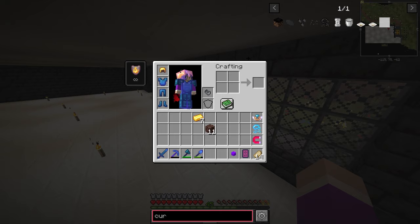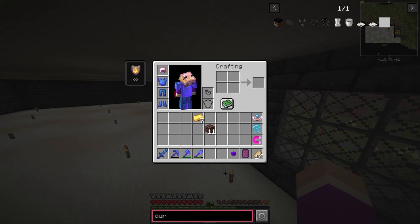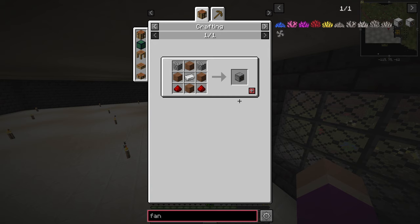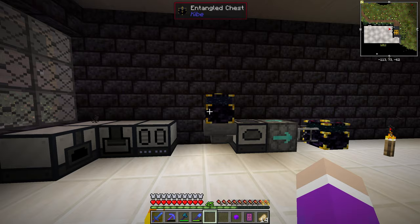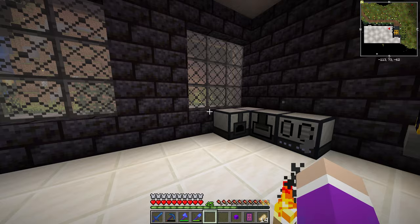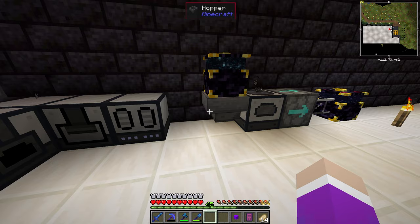We'll get piglins, pigmen, boars, wither skeletons — everything. The more platforms we have of this cursed dirt, the more mobs will spawn. With spikes at the bottom we just have to stand next to it. We'll use fans — mob fans or analog fans — to push the mobs off the platform into a hole where they'll die. Then we gather the items using a vacuum hopper and an ender chest to transfer items from the nether to the overworld so we can store it in our system.